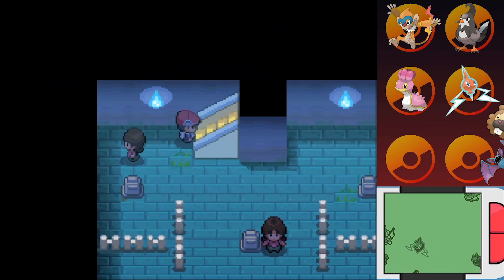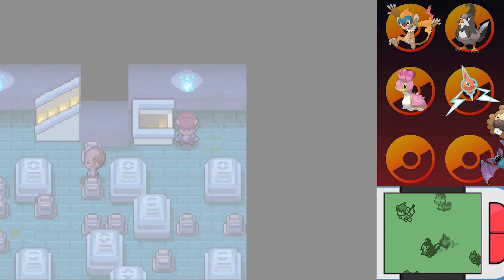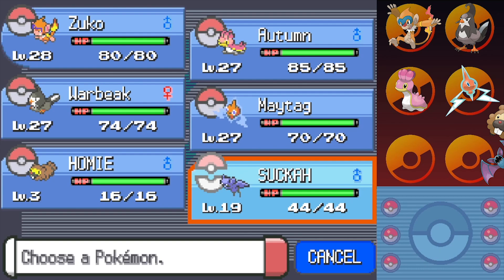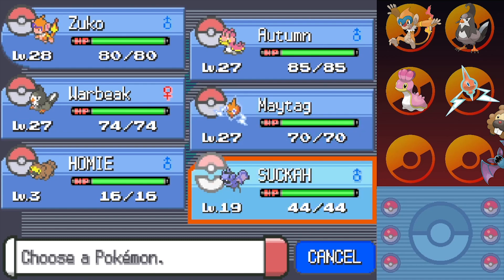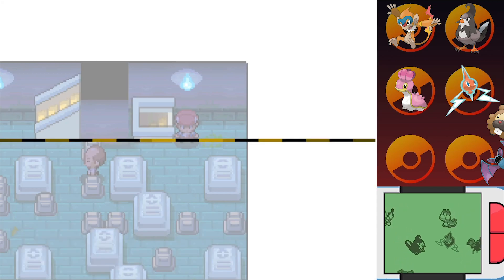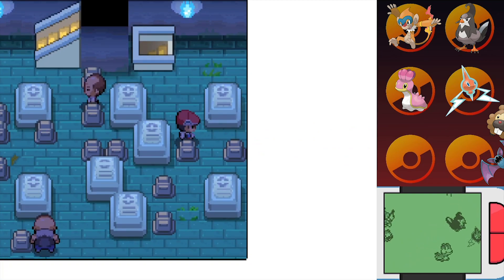Alrighty, and here we are back in the Lost Tower. I'm going to show you guys just how easy it is for us to get up here now. Once we get to the foggy floors, we can go over here. I had to go out and catch a Pokemon that can learn Defog just so I wouldn't have to teach it to Warbeak, because it's not a fantastic move in battle and it's an HM, so it would be really hard to make them forget it. But we got the Zubat, Sucka, because he is also our homie — and he sucks blood, so. That's kind of the logic behind that.